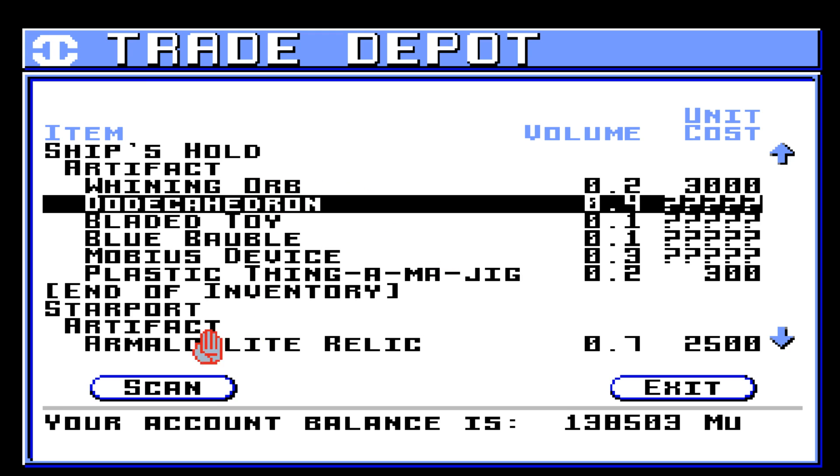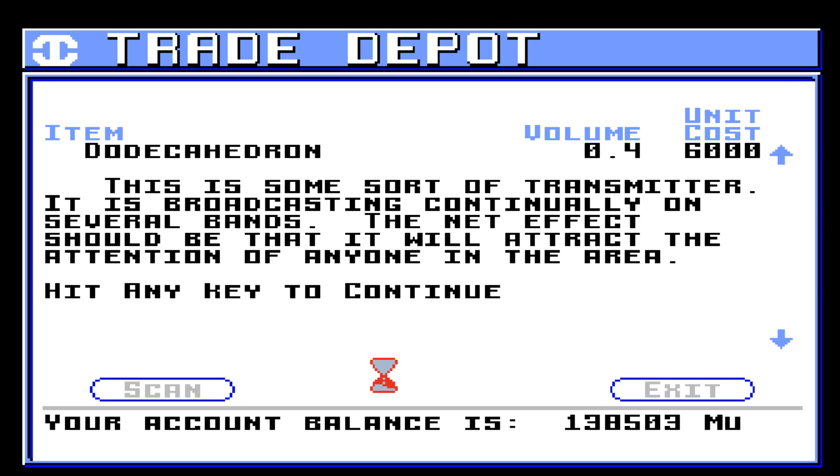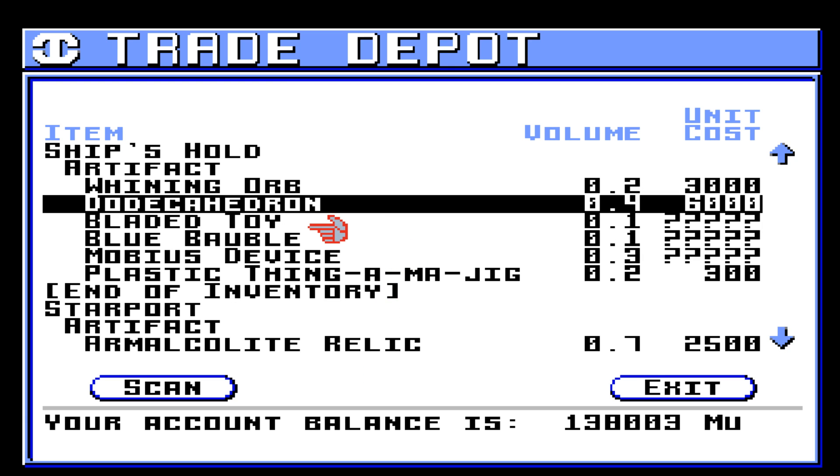Picked up a dodecahedron. Let's scan that. This is some sort of transmitter. It is broadcasting continually on several bands. The net effect should be that it will attract the attention of anyone in the area. So, this will increase encounters, which is good and bad. It means that you will get encounters when you want them, but also when you don't want them.